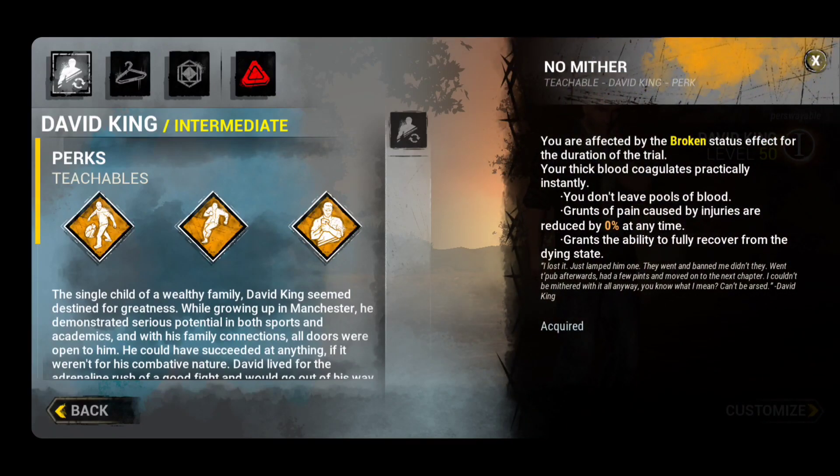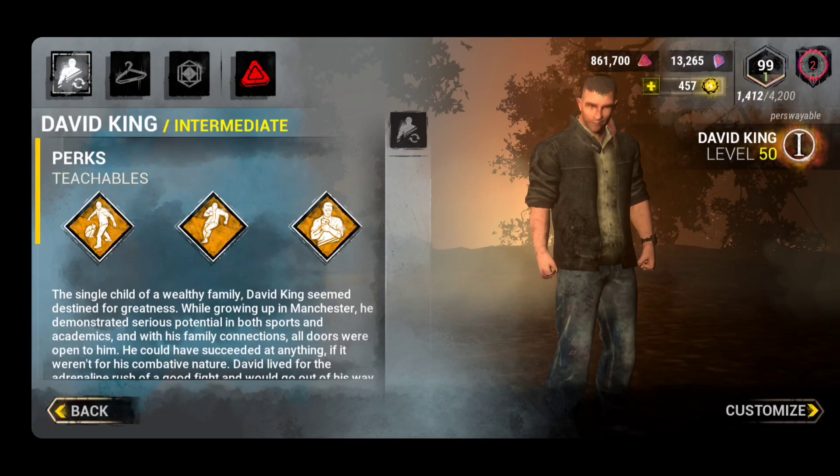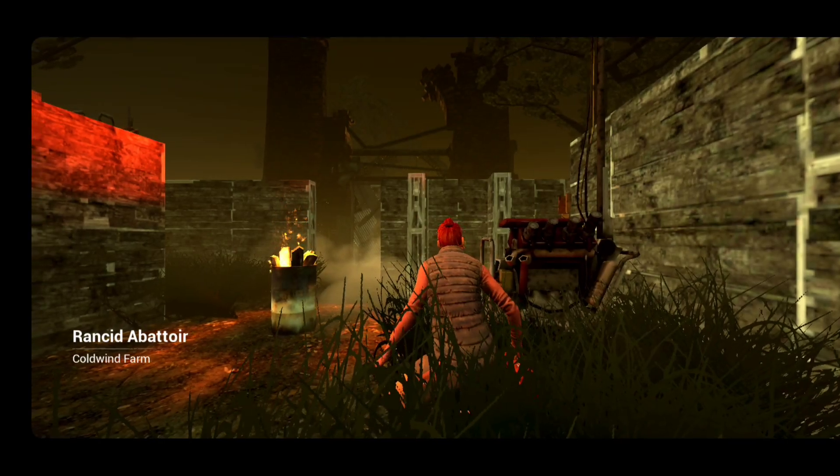No Mither usually works better alongside Iron Will, but No Mither doesn't really work well on mobile unless you combine it with Iron Will. The reason is that No Mither at rank three only reduces your grunts by 50%, and although you can keep getting up, you have a permanent movement indicator on the mobile version because grunting triggers the movement indicator. To make No Mither work on mobile you need Iron Will, and at that point I'd rather have Resilience, Spine Chill, Dead Hard, and Decisive Strike.